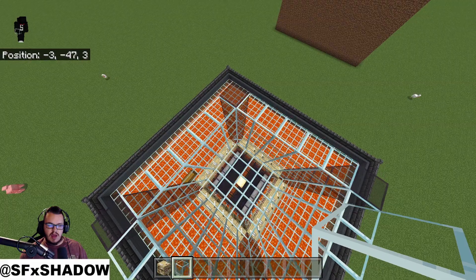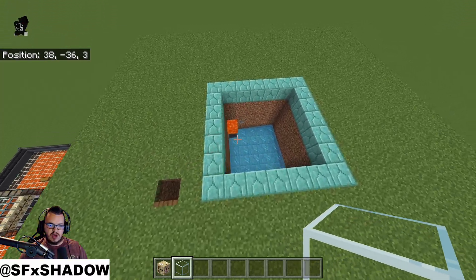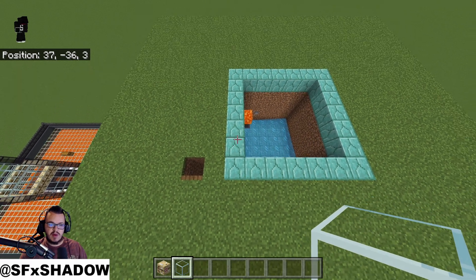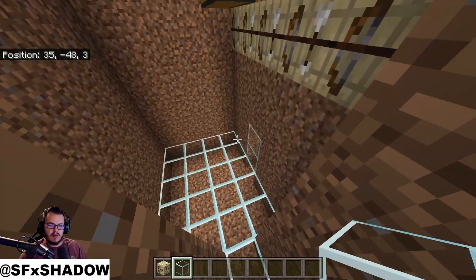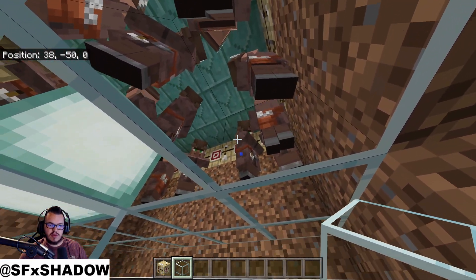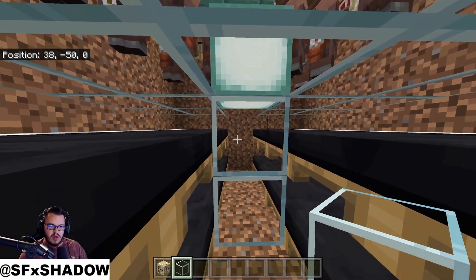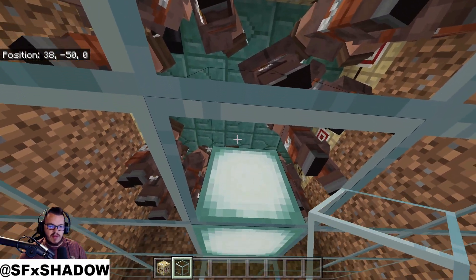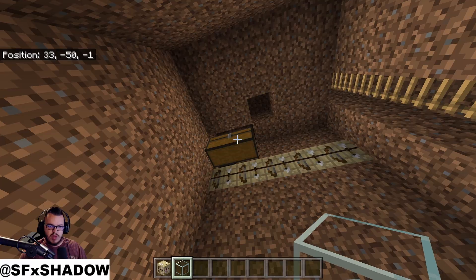The drops get collected into a hopper and go into your double chest or whatever storage system you have. Let me show you what it looks like if you do it inside a structure — this is the easiest way, just mine out inside a structure. It takes a little longer to prep but overall it's easier. You can see you've got your floor, you've got 20 villagers up there all connected to workstations. Make sure you don't have any other workstations or beds in the area — the usual villager nonsense.